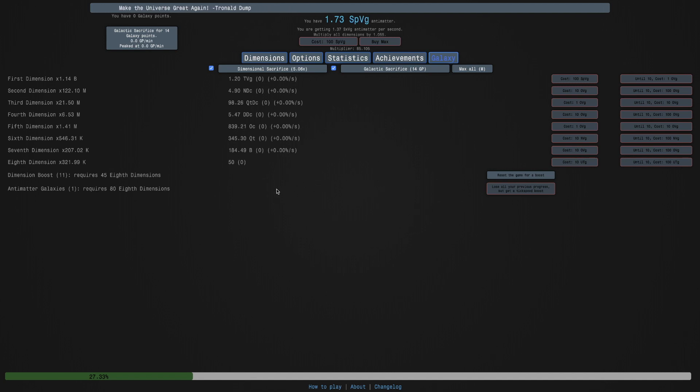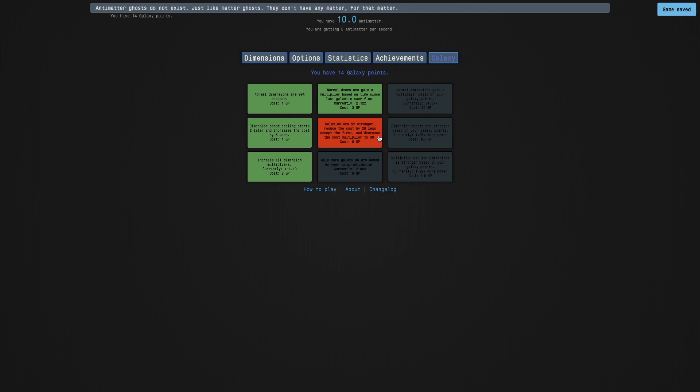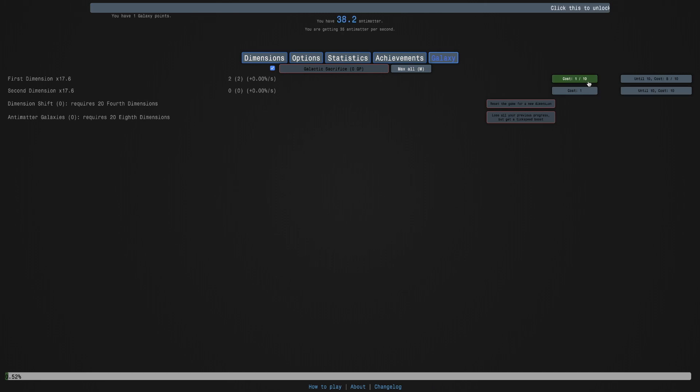I'm back after a while, and I can finally get 13 galaxy points - actually 14. It's basically dimension boosts, so yeah, you can finally get these upgrades. So this says: galaxies are five times stronger, and reduce the cost by 20 less except the first, and decrease the cost multiplier to 30. Considering how far I pushed, that may be really useful. I'm getting more galaxy points based on total antimatter. These are the upgrades I'm getting.